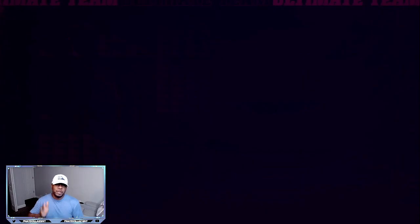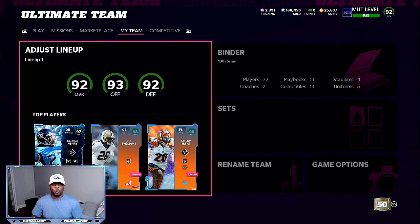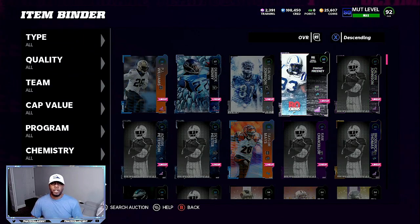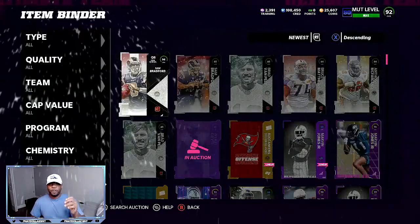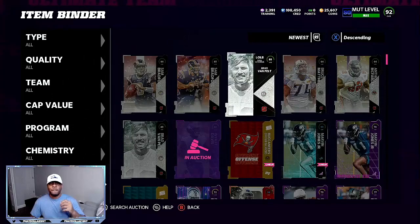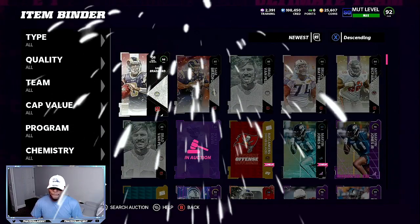We'll come in here and have one more chance. If you have more coins, you can quick sell one of the 94 overalls — that'll give you triple the training amount, therefore you will have way more rolls to work with. Once we come back into our binder, we'll see if we got any new 94s. Coming down here to newest — out of those rolls, you can see: 94, 94, 94, and an 85. Out of six rolls, we tripled our profit that fast in the video.